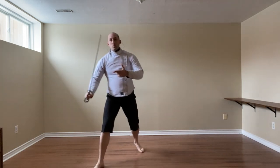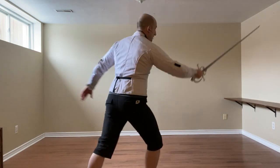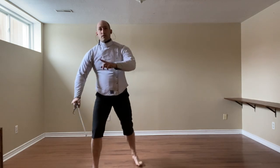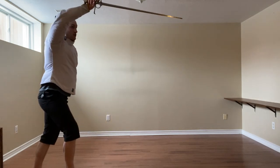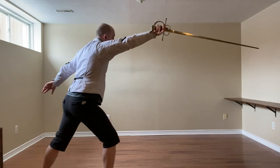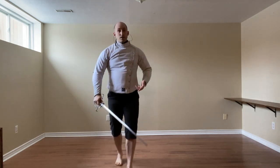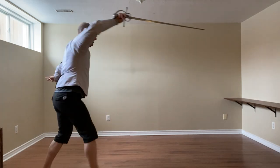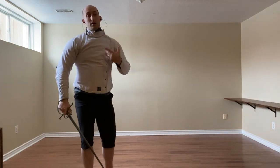If the sword is not an issue, we can go directly into Stramazzoni — two of those to the head. Or if I find myself to my partner's outside, I bring it up here and I'm actually to the right, I can go ahead and do an imbroccata to the chest, finishing with a Stramazzoni. Thrust, and cut to bring this to Iron Gate.